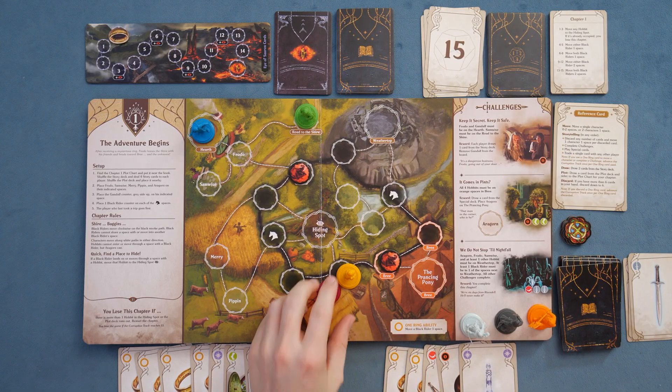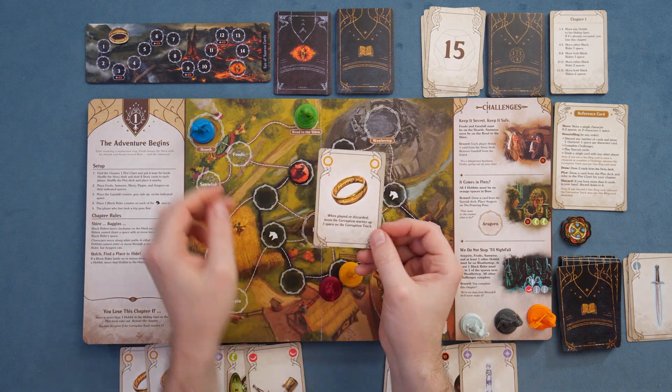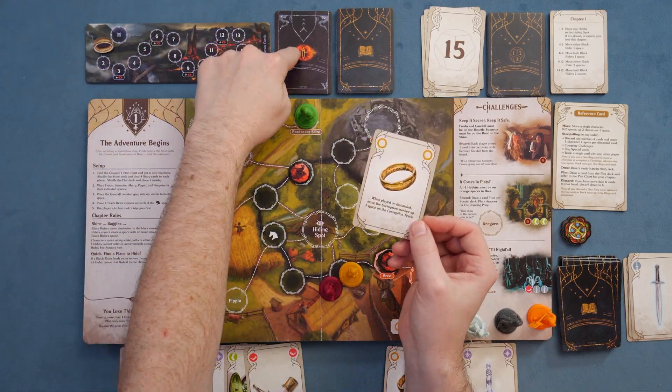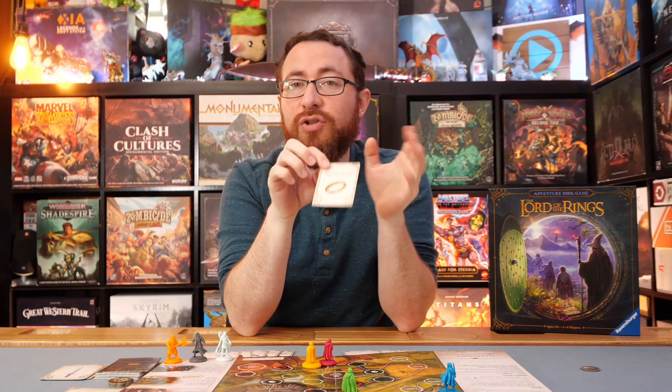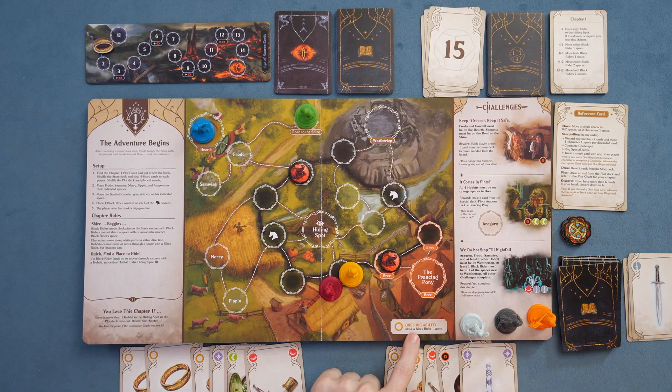That was anticlimactic, but that is technically how it works. Let's pretend we didn't lose. One other thing you have is the rings. The problem with discarding rings is whenever you do, you advance the corruption marker. Whenever the corruption marker hits certain points, you draw bad cards with bad things happening. If it gets to the end, you lose the game. But rings can also be discarded as a wild at any point, and every chapter has a One Ring ability where you can use the ring to manipulate the riders who might be in your way.